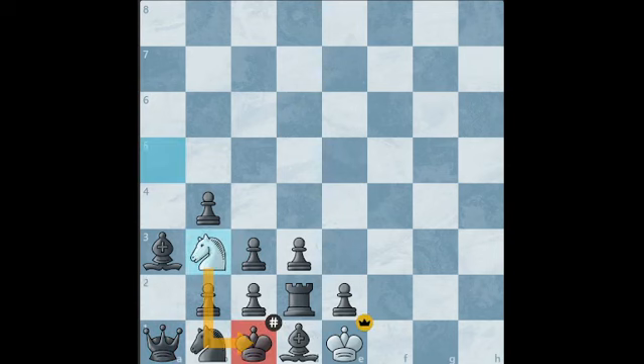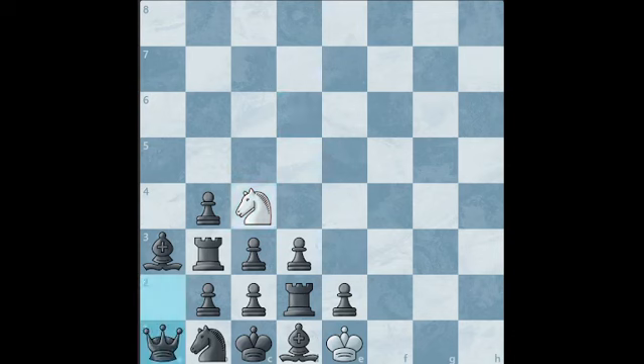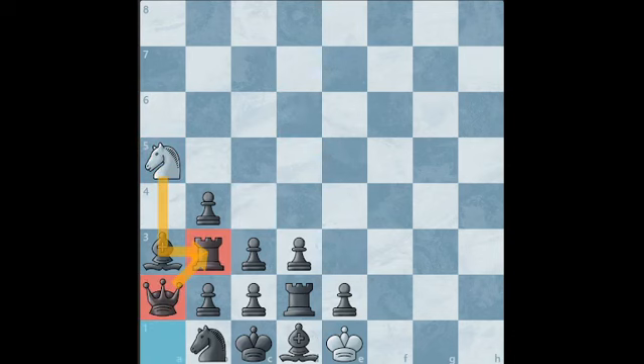Let's go all the way back. After king takes e1, queen to a1, I'm going to show you why h4 doesn't work, even after doing the exact same thing. So h4, queen to a2, h5, queen to a1, h6, queen to a2, h7, queen to a1, h8 equals knight, queen to a2, knight to f7, queen to a1, knight to d8, queen to a2, knight to e6, queen to a1, knight takes c5, queen to a2, knight takes c4, queen to a1, knight to a5, queen to a2 — and now we cannot deliver the checkmate on b3 because the queen is now defending the rook. That's why we have to waste a move by playing h3.